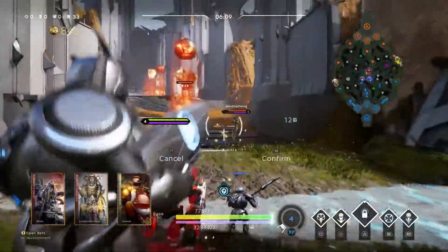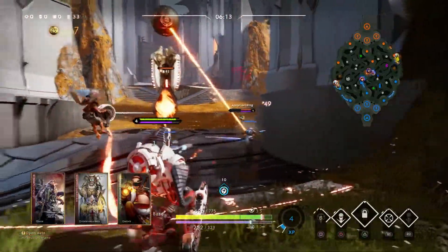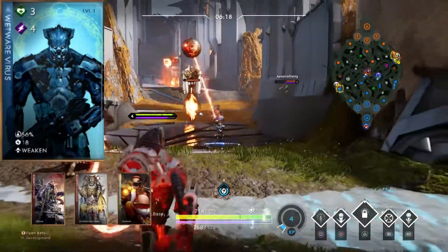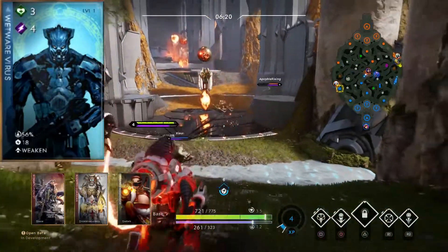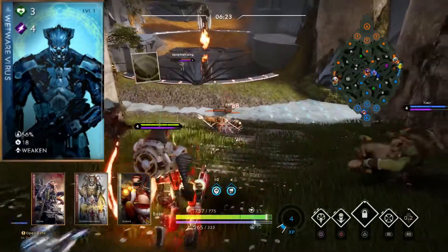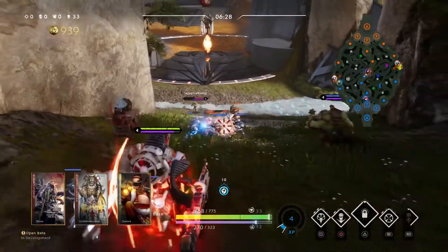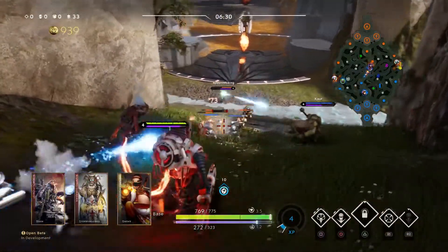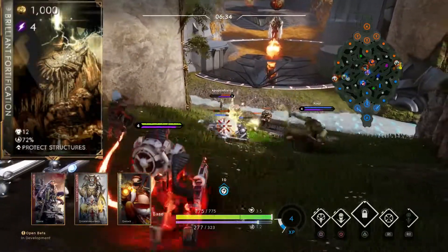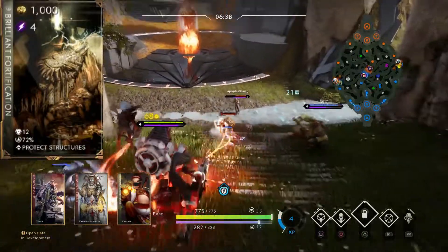Rejuvenator now has two charges but costs 300 gold instead of 200. Sleeper Agent has a fix where you could target people within the shadow plane. Supply Sergeant has a small little fix. Wetware Virus has increased flat damage reduction from 30 to 50 and increased attack speed slow from 30 to 50, so it got a fairly decent buff.